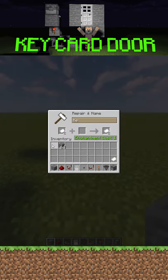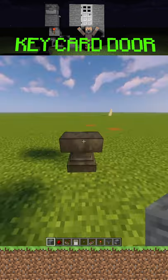Here's a really easy key card door build. You want to take two pieces of paper, name them whatever your keys want to be, and then take a stack of blocks and name them something hard to guess.